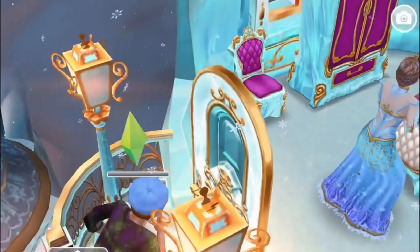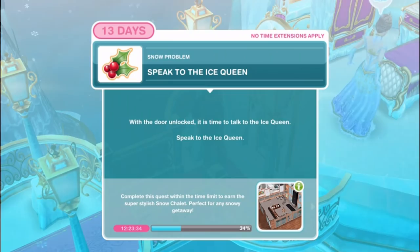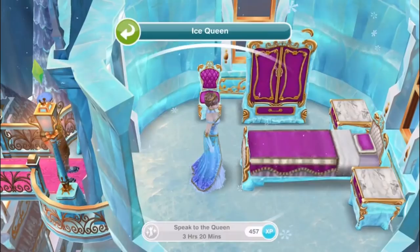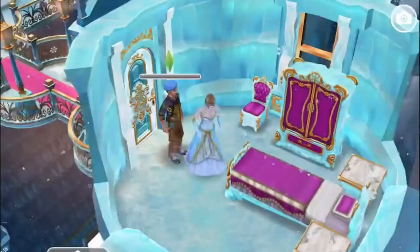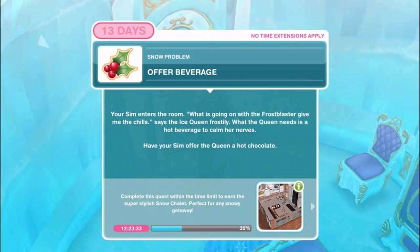Speak to the Ice Queen. With the door unlocked it is time to talk to the Ice Queen for 3 hours and 20 minutes. Offer a beverage - your sim enters the room. What is going on with the Frost Blaster? It gives me the chills, says the Ice Queen frostily. What the Queen needs is a hot beverage to calm her nerves - have your sim offer the Queen a hot chocolate for 7 hours and 30 minutes.